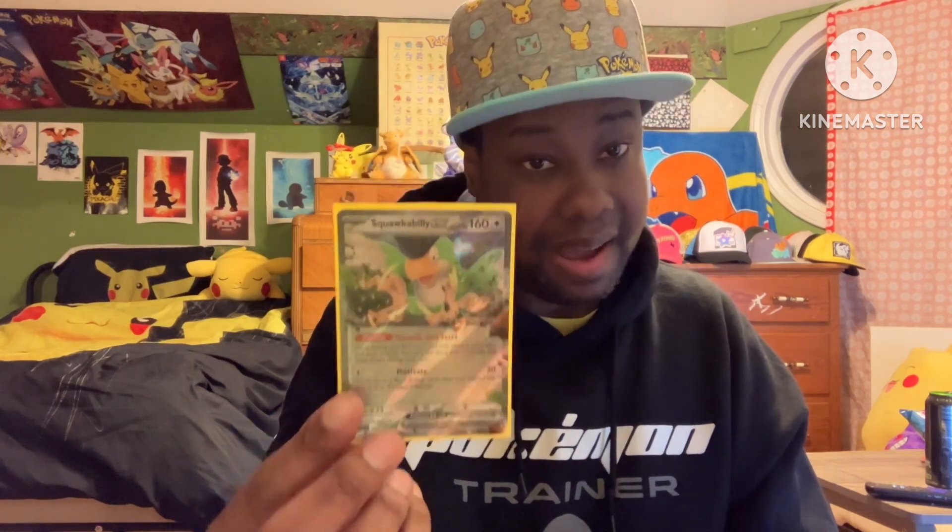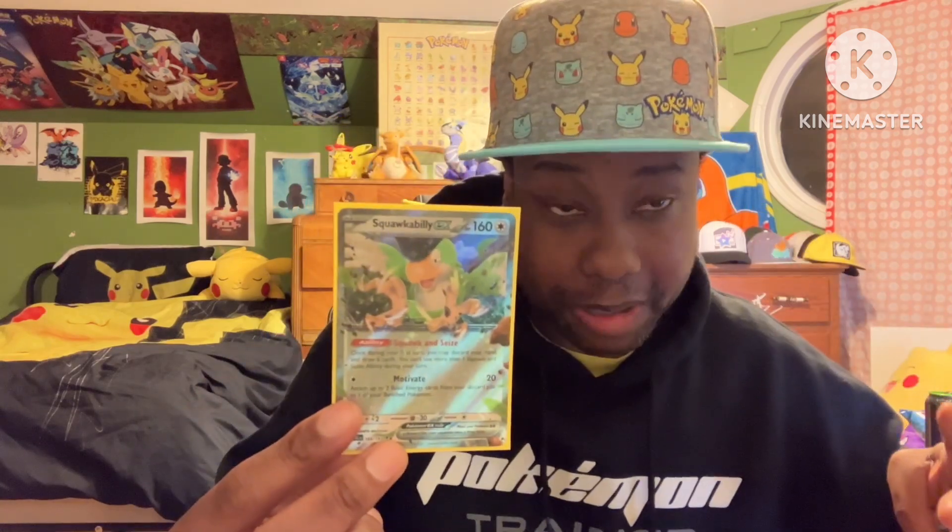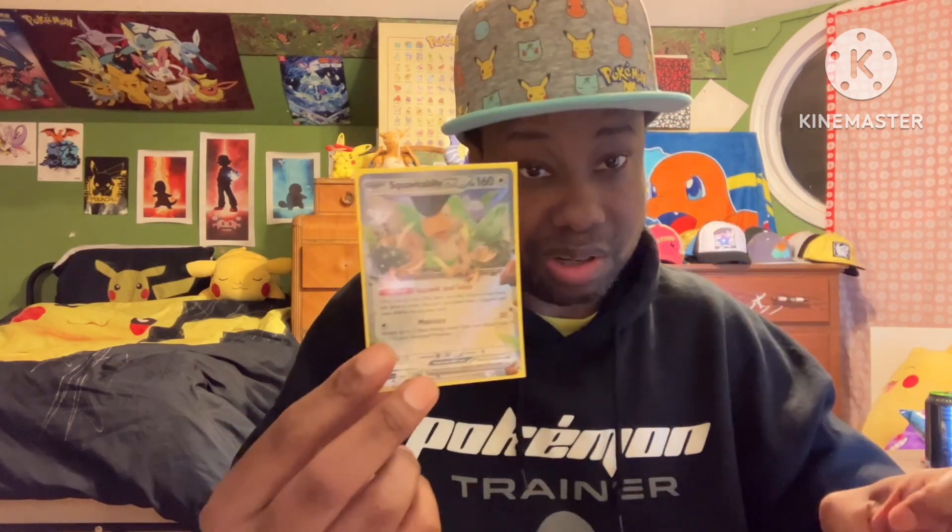One copy of Squawkabilly EX. I have seen this in a couple of builds and I really like it in here. Especially if you go first — you play it, discard your hand, draw six cards. If you have a bad start, you can Ultra Ball or Nest Ball for it, get a refresh on your hand, and get a decent start.